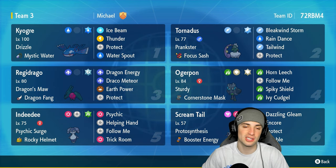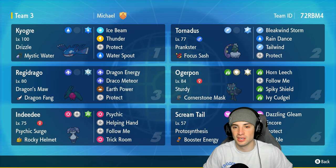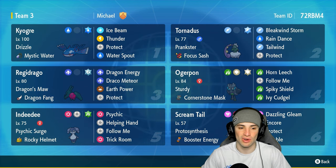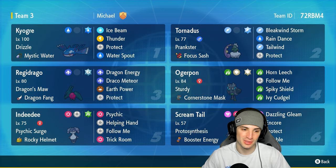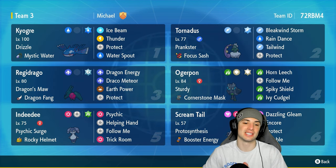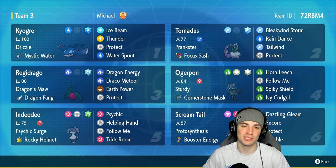Tornadus is the second Pokémon — great for support and pairing up with our two stars. Tornadus has Prankster with Focus Sash and a standard moveset of Bleakwind Storm, Rain Dance, Tailwind, and Protect. Third is Reggie Draco with Dragon Fang, dealing an insane amount of damage with Dragon moves — Dragon Energy, Draco Meteor, Earth Power, and Protect. The final three are Cornerstone Ogrepon, Scream Tail, and Indeedee. Indeedee sets terrain and supports, and Scream Tail has Disable, Encore, Protect, and Dazzling Gleam.